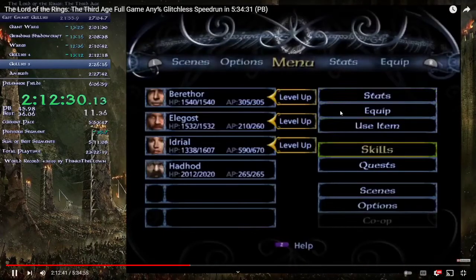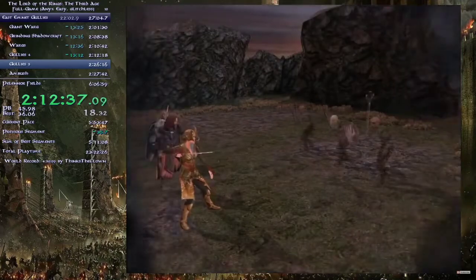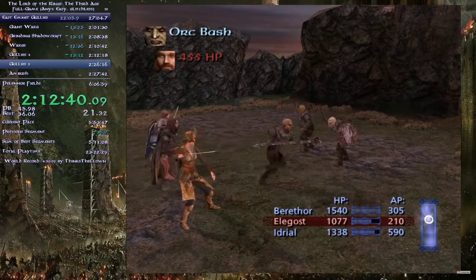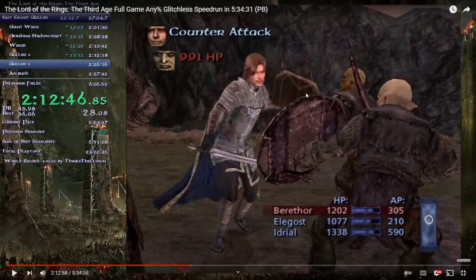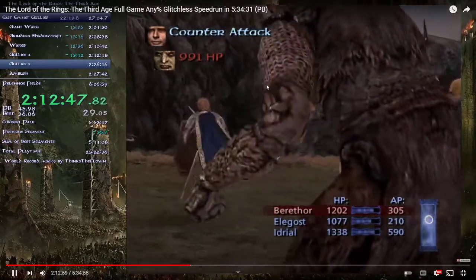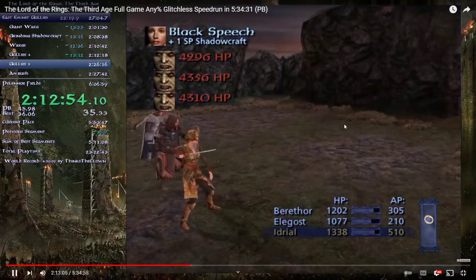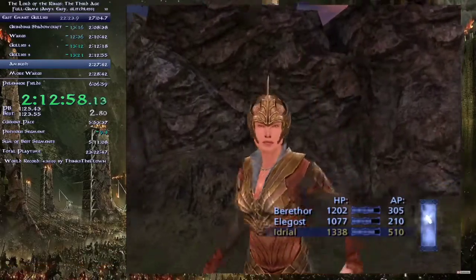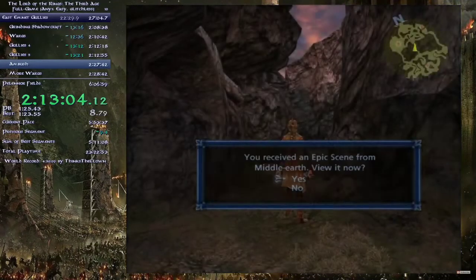Same strategy in the next fight — keep an eye on the order. From this point it's easy to forget about the other characters' skills because of how powerful Idriel is. Even though it's really OP, you can miss out on getting skills for Berathor and Elegost. So when they get a turn, do some kind of attack — you still need to unlock stuff for them.